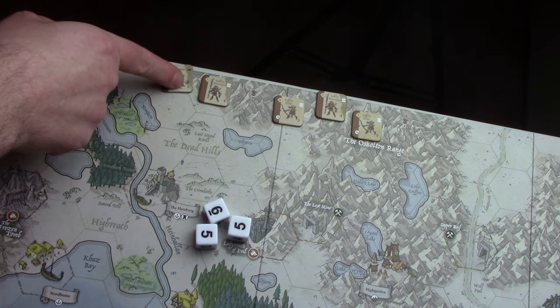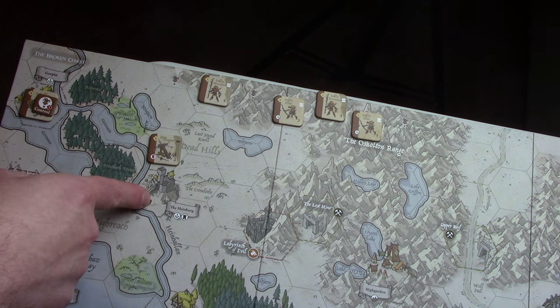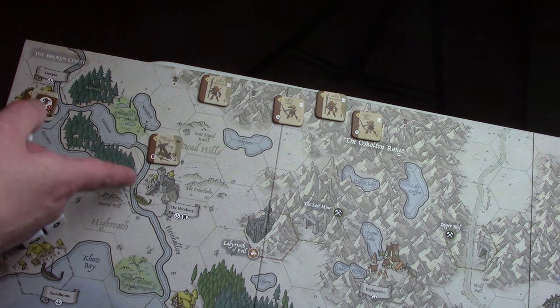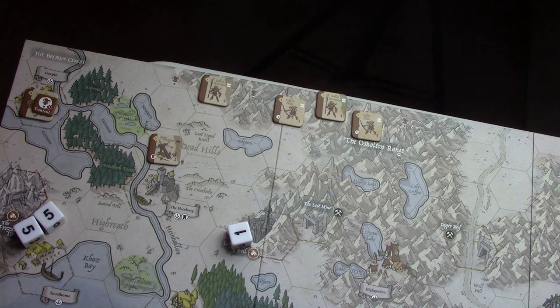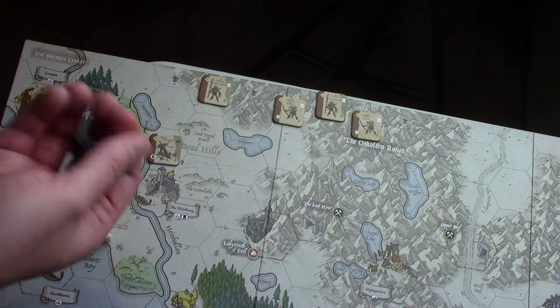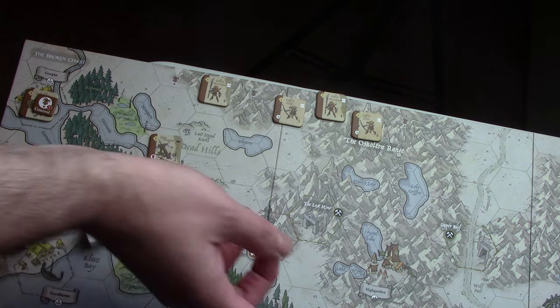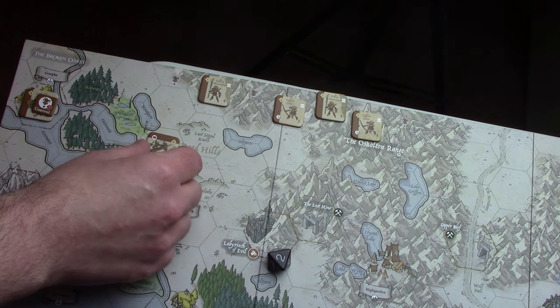The siege engine is going to move one, two, and attack the Heimberg. The Heimberg only has one defense die — we've got a one. We only have one black die, and this is very risky because it's a fragile unit. We need at least a five — and we got a two. So the siege engine is finished; I'll just tilt it like that.